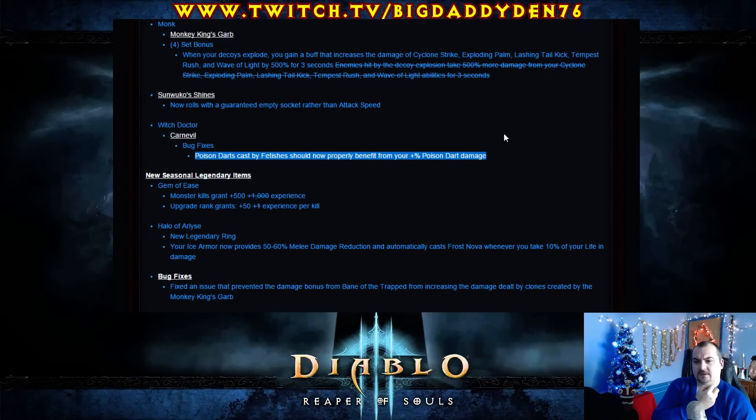So where can we have poison dart damage? We can have it on Mojo, pants and belt. You wouldn't really want it on a belt because you have to give up one of the stats — like vitality. So it might be better off doing a 30-30, putting it on your pants and Mojo, then fetish army damage on your shoulders and chest plate. That would probably be the best bet. A small change but that extra 30% poison damage would be very very good on a Witch Doctor with Carnevil.